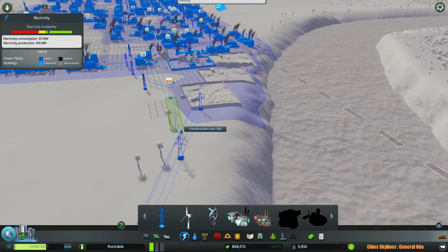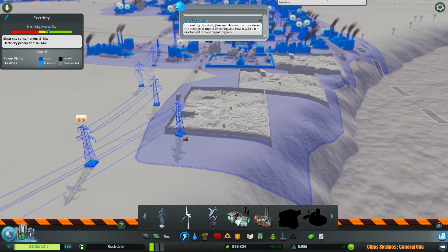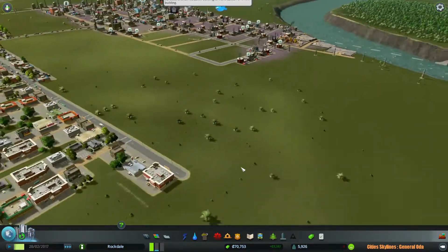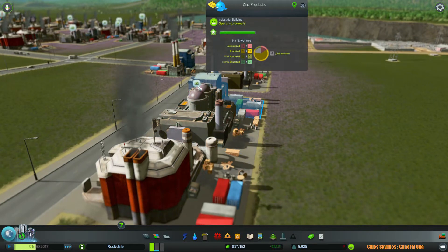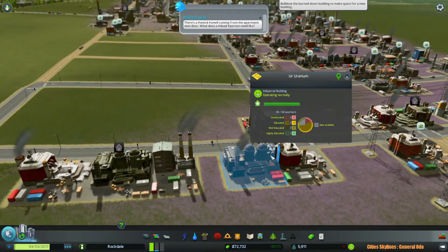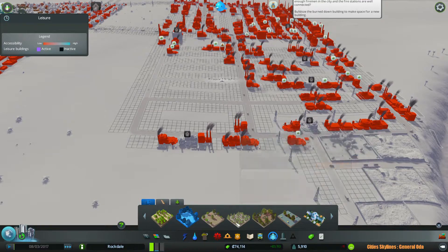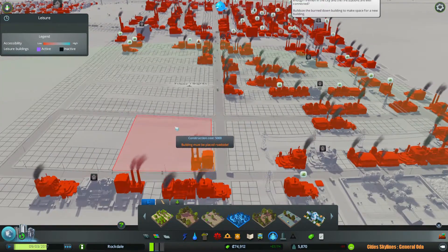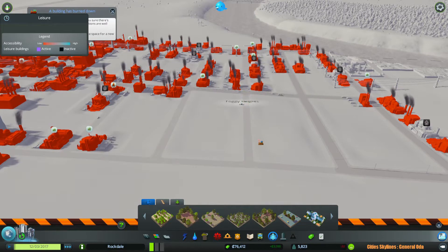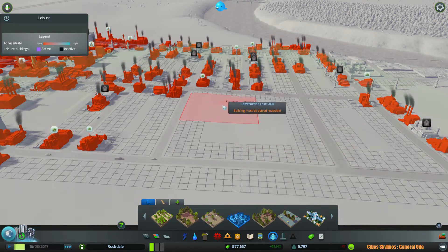I'm always breaking the grid. Okay, let's just destroy this one and do this. Looks like these guys are complaining about something — probably want some parks around here. So let's give them a park with trees. Let me destroy this road and we're gonna build a giant park with trees.